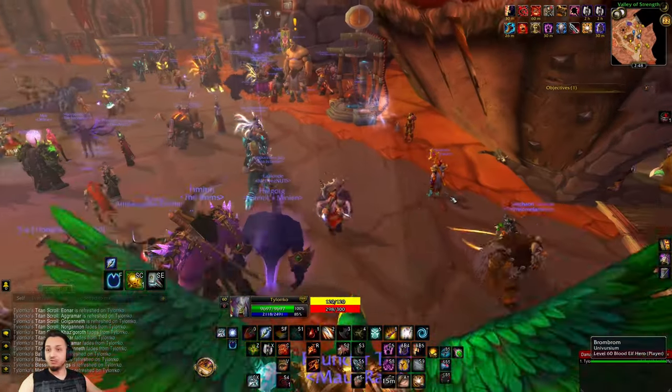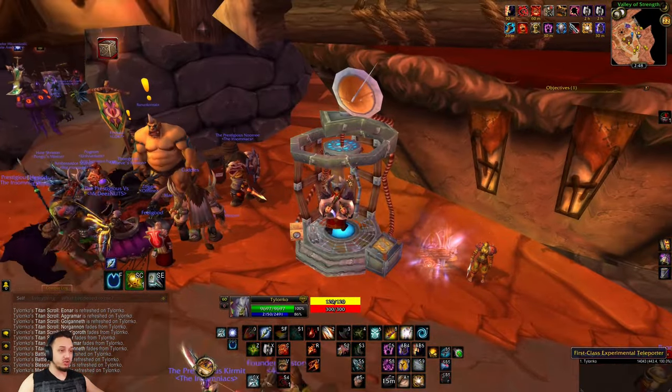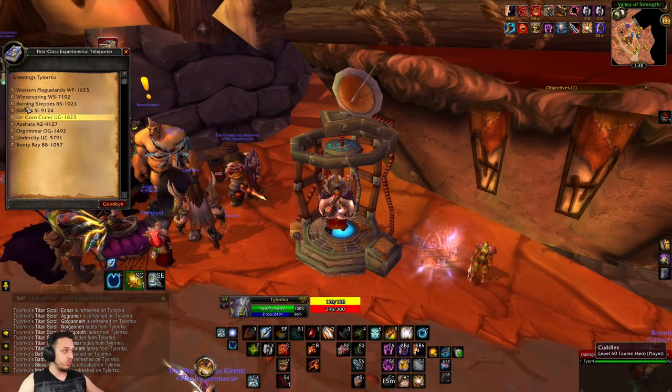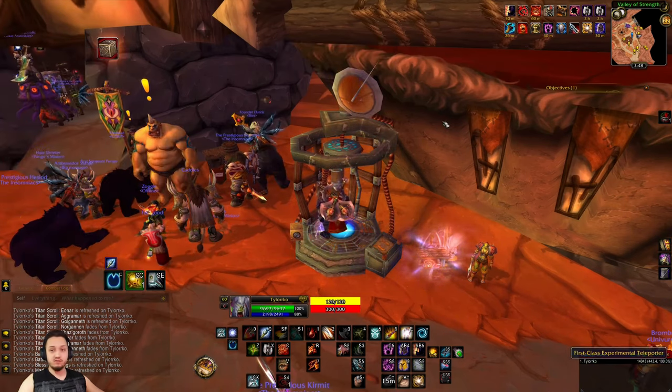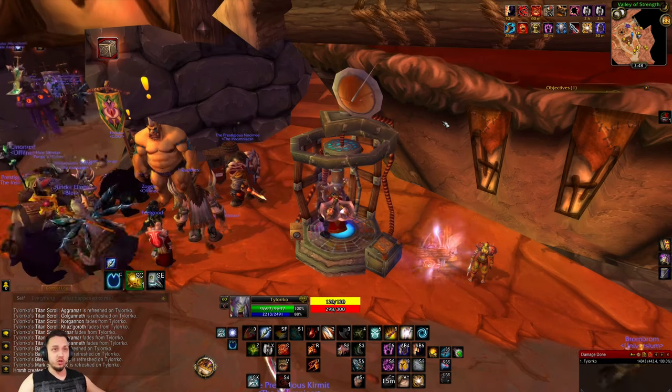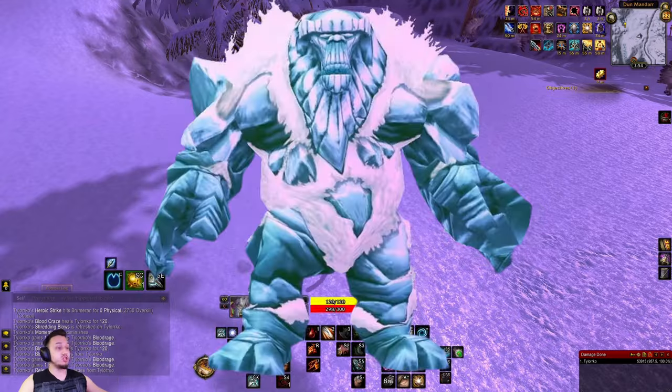Next, we're looking for some Frost Small Giants in Winterspring. Come to one of these teleporters and you can get right to Winterspring — it takes about eight gold, but it's well worth it instead of having to travel and traverse out there. Go to your capital city and there should be one of these guys.